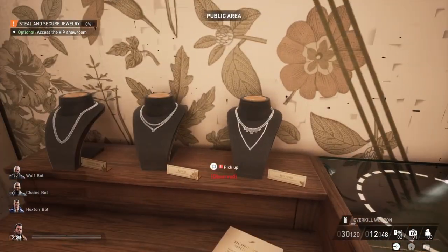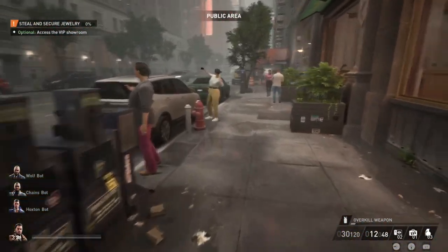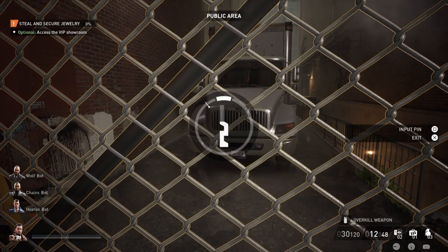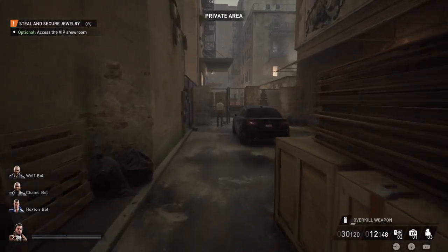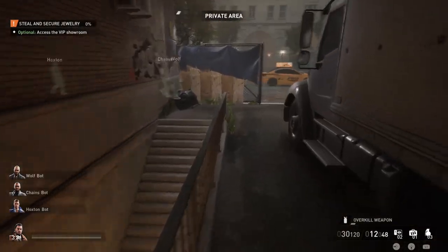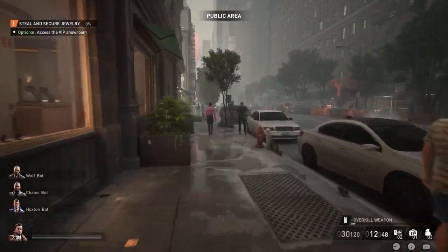I didn't grab too much in the public area because the main things we want are in the vault and the VIP room — that's where the big money is. Then go to the left side, go to this fence, and lockpick it. There is a guard patrolling here, so make sure he doesn't see you. Over here you're looking for a blue keycard on the back of the guard and also a phone on the floor. In my case neither of those were here, so we have to find them somewhere else — but over there you can find a blue keycard and a phone.